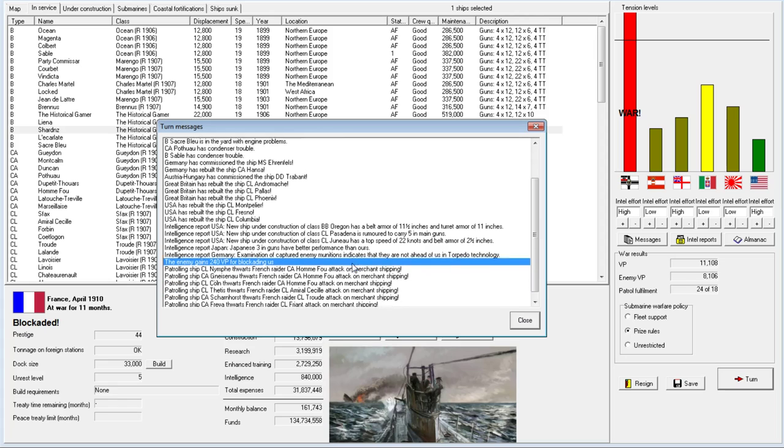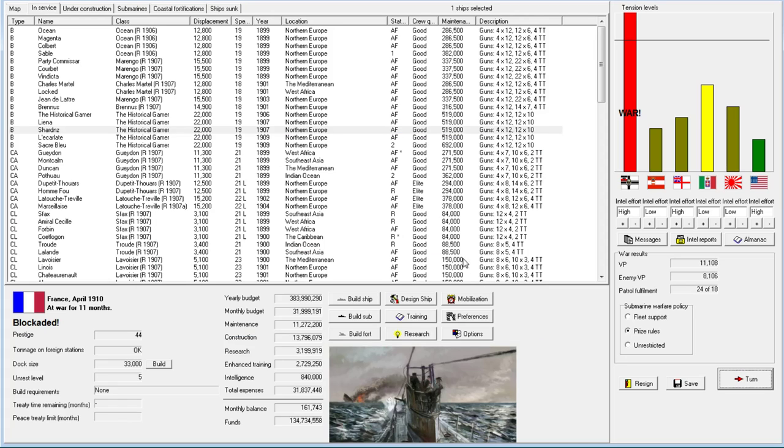Should we build more docks? At 33,000 tons this is already an extremely large size - I'm not going to build further. You can end the game happily with 33,000-ton ships, and the private economy will continue to improve upon these for us. We'll rely on their ability to improve the docks and save that money for our own new ships.